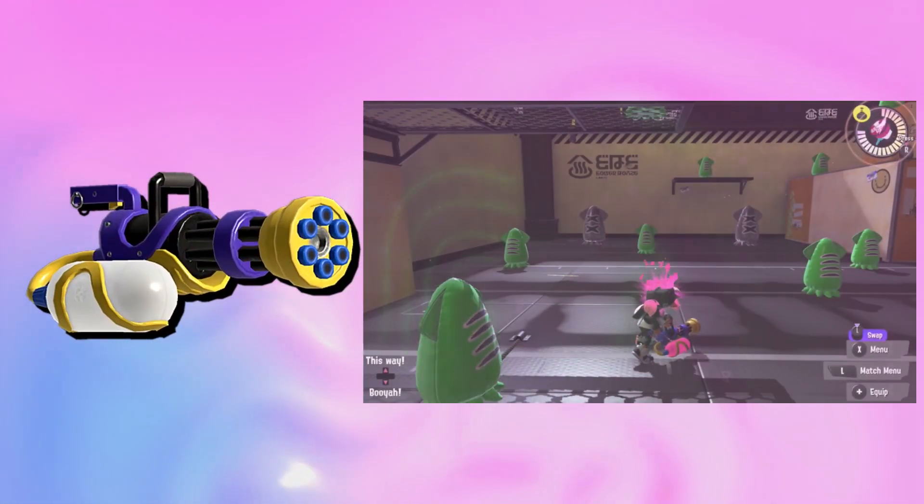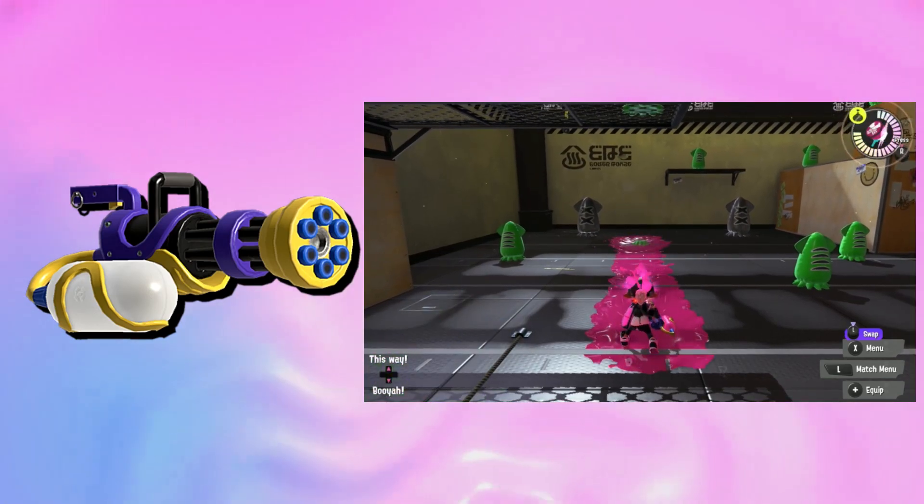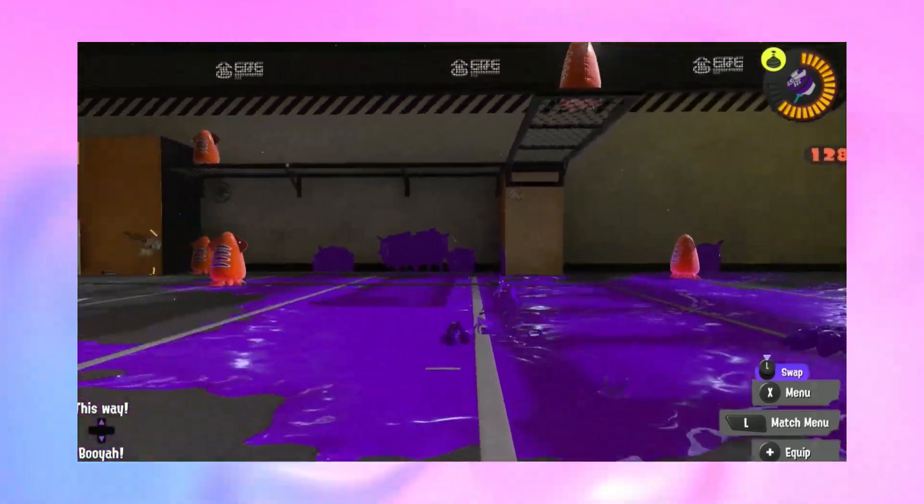The Mini Splatling — a splatling with a quick charge time, decent range, and a weapon complete with lightweight mobility, so you can move around very fast with this weapon.